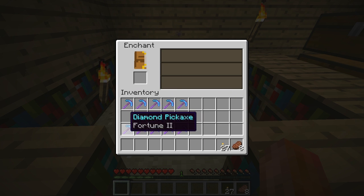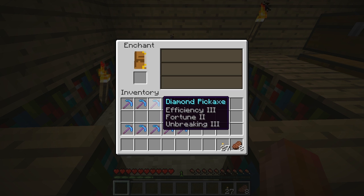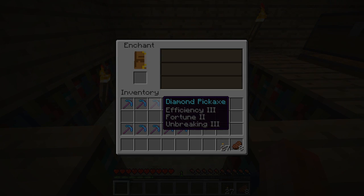Make sure if you want silk touch — which is a very important part of Minecraft — you enchant at level 26. That's the best level to get it. I'll put the exact numbers below. You guys have a great rest of the day, see you next episode for the fortune enchantment. Adios!